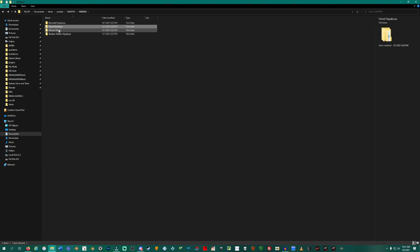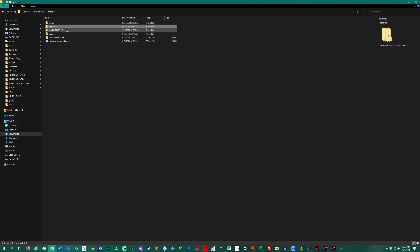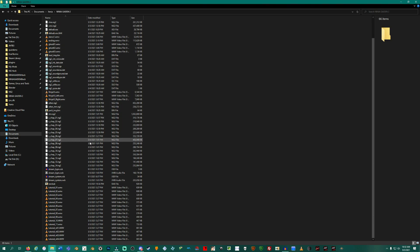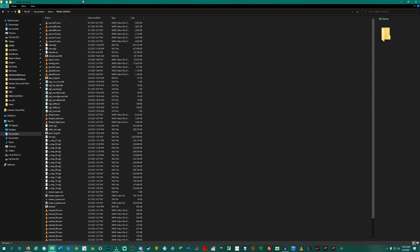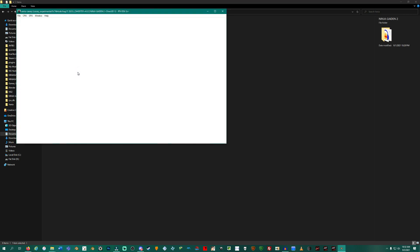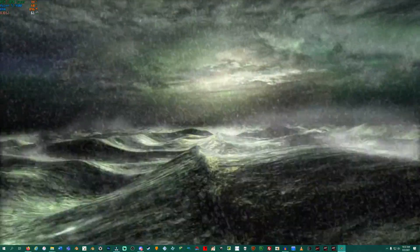The DLC folders are: Mission Mode, Fiend Hayabusa, Biometal Hayabusa, and Shadow Walker Hayabusa. Once that is accomplished, go back to Xenia and either open your XEX using Ctrl+O or drag your XEX into the window. Your XEX can be wherever — I'm keeping it close for simplicity. When you open the game in Xenia, the emulator will always look in the Documents Xenia folder for saves and DLC. If you did everything correctly, NG2 should launch and you should be able to play with everything released for this game.